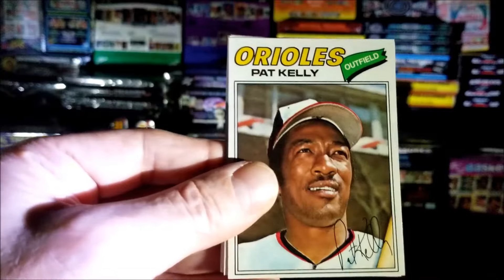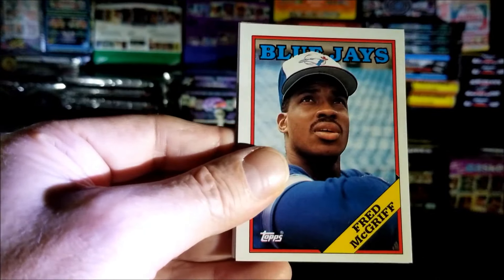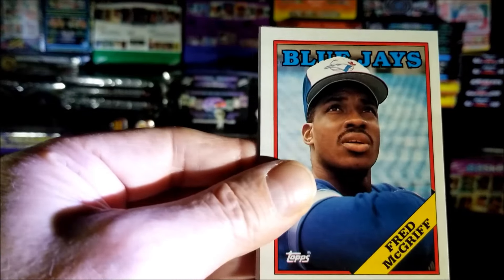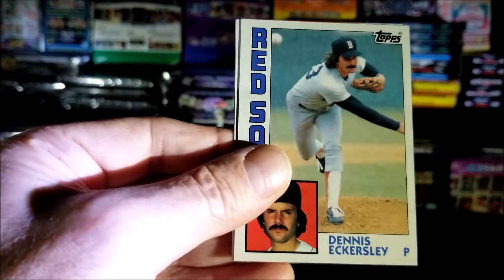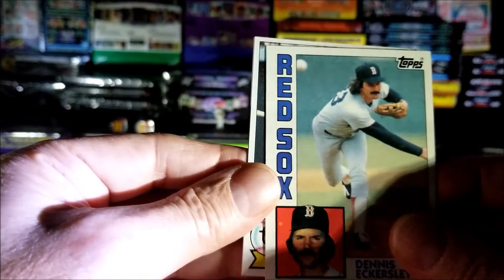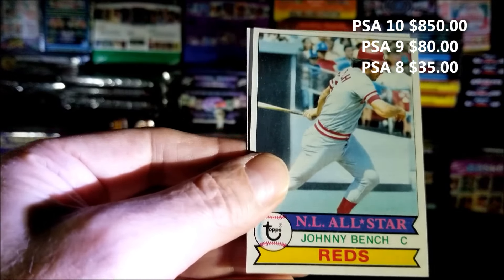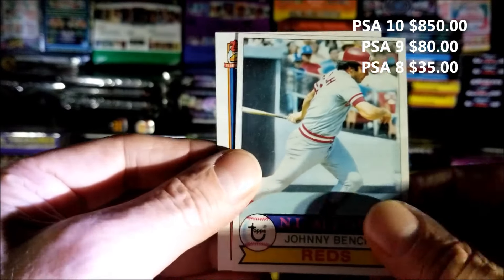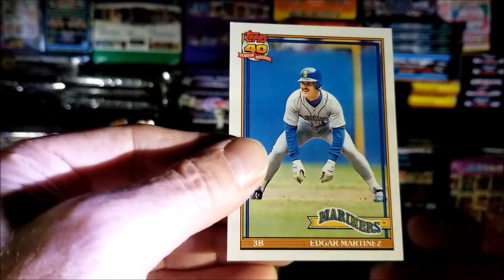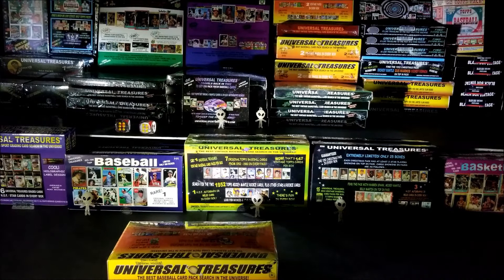Pat Kelly from 1977. Fred McGriff — I think that's his could be second year. Dennis Eckersley from 1984, nice All-Star. Johnny Bench, 1979 — very nice looking card, I will take that. Last card of this pack is Edgar Martinez. We have two packs left — oh, we're getting close to the end, hoping to get a big hit.